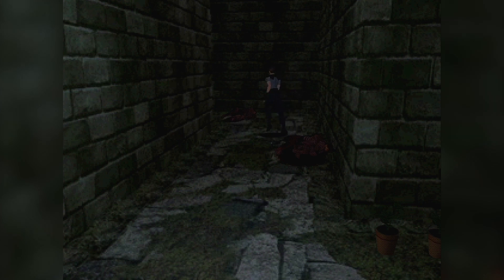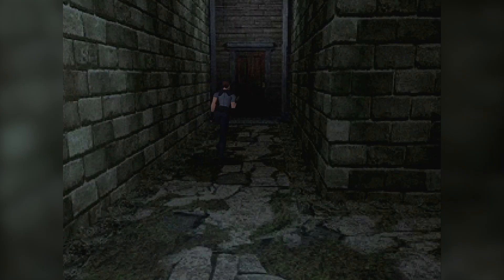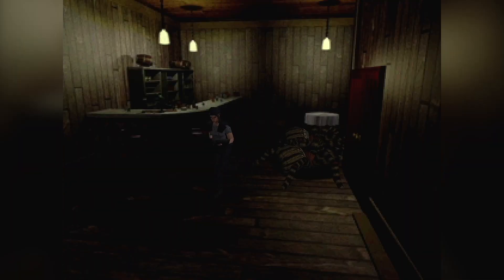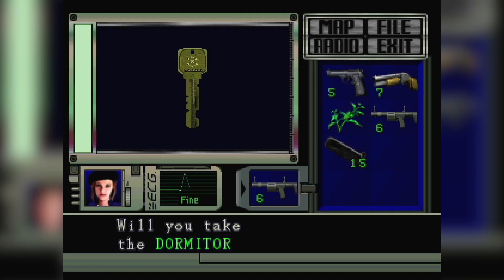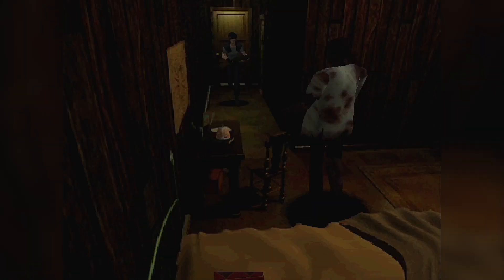Soon after stepping outside, Brad contacts us via radio. It looks like our coward teammate is still flying around the mansion, but the radio isn't working properly and he's unable to hear us. Having no choice, Jill presses onwards until she reaches a new building that looks like an annex house — the guardhouse. It's much smaller than the mansion and quite a bit easier. This is also where you'll encounter spiders for the first time, though they can be quite venomous.